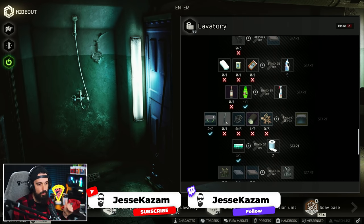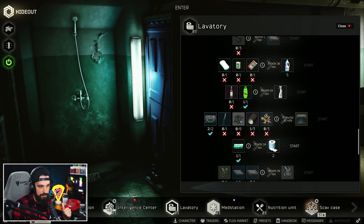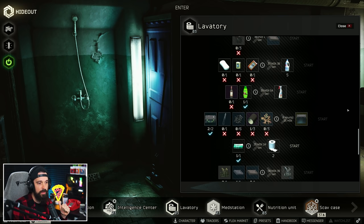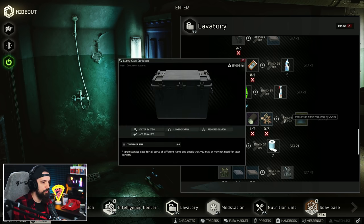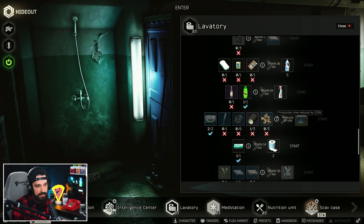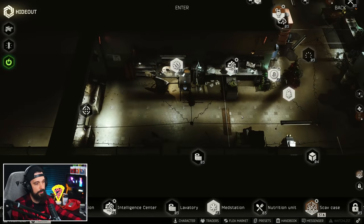You can also craft the Junk Box at the Lavatory Level 2. It's going to take two mag boxes, one military scissors, six bolts, three keg tape, and three of the new metal spare parts. If you craft the mag boxes and find these things, or just save up for them, it can be worth it. If you're buying everything, you're probably better off purchasing it from Therapist. But if you have most of these things and only need to buy one or two, the barter can absolutely be worth it.